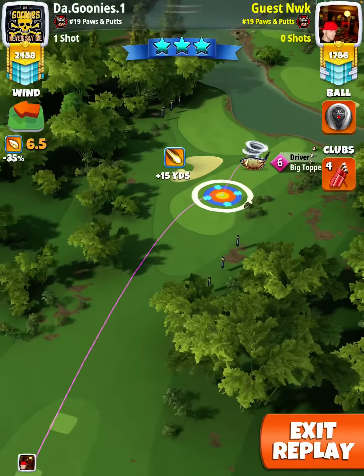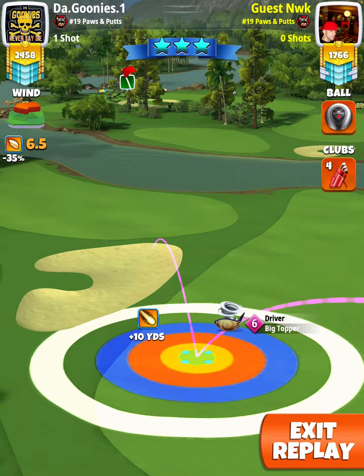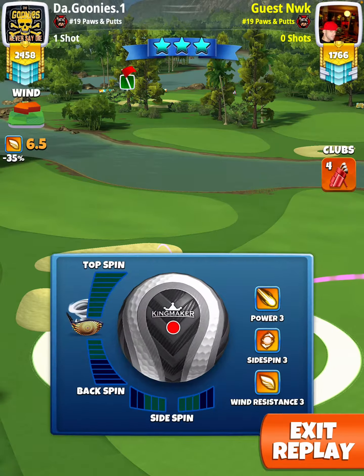For the big topper, 4 and 5, you're going to be at max distance with the red ring touching the left rough. With a 6, you're going to be at the top of 13, and with a 7, you're going to be at the top of the 8.